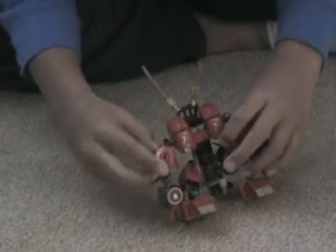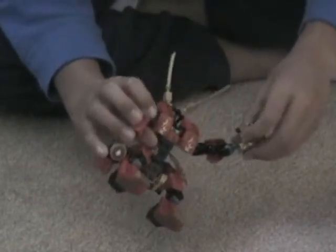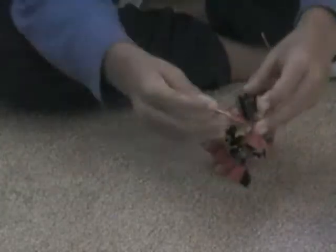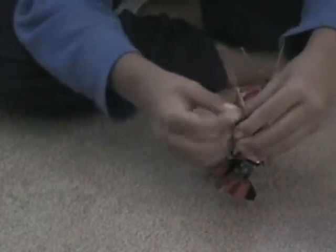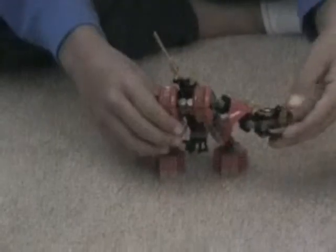It comes with some LEGO Bionicle pieces, like this one — this arm blading — and these joints. Here's another sticker, I don't know what that is. There's a hand, or one hand — this is where you hold the sword. You hold the sword with that hand, just like that.